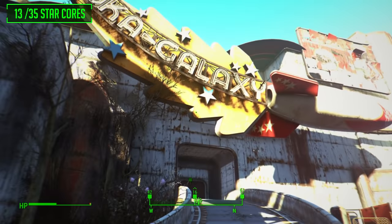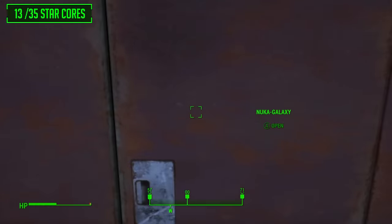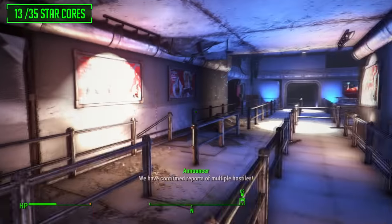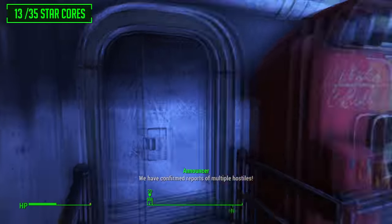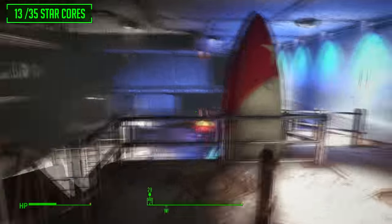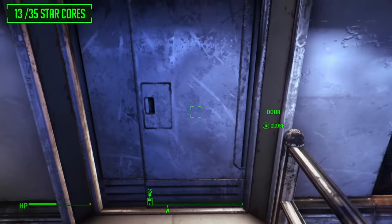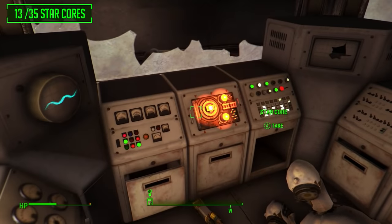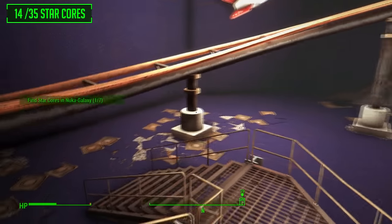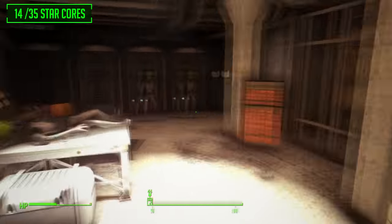The next load of star cores can be found at the Nuka Galaxy ride, also located in the Galactic Zone. Head on in and navigate through the entrance of the ride — this one will take quite some time as it is probably one of the longest rides in the game. Once you continue through this area there will be a door to the right. Hop over the railing, open up the door and there is our first star core out of seven. Turn around, open the door and head through to the employees only zone — you'll now be in the maintenance area of the rides.